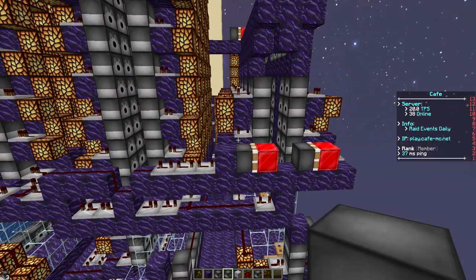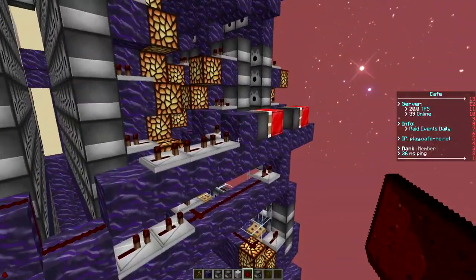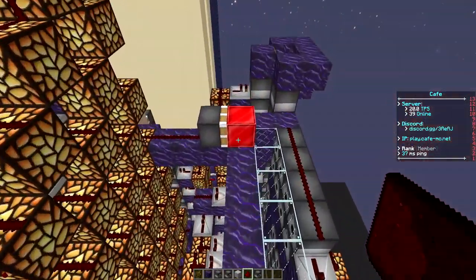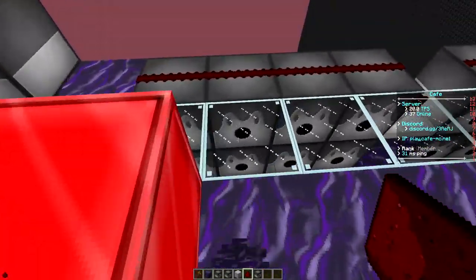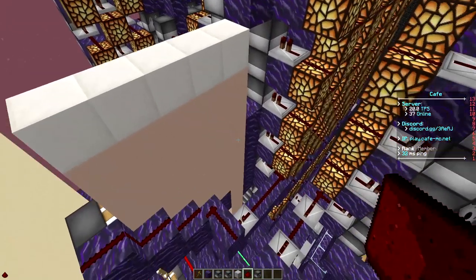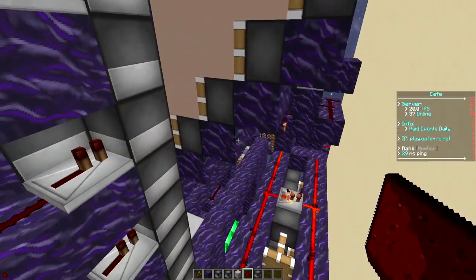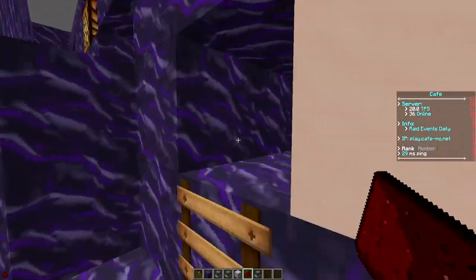If you want to disable the nuke you can do that by just taking out that redstone and the nuke is now disabled. To disable the slab boss you can do that up here — these right here mark the slab boss — just disable this piston and you're good to go. In the middle of the cannon is where we have our red sand, and it has a storage of red sand so you don't have to refill it all the time. It gets pushed down and out along with the hammer.